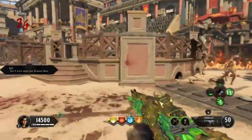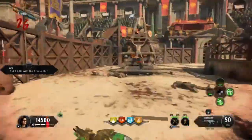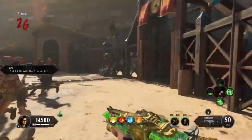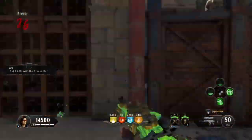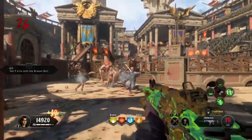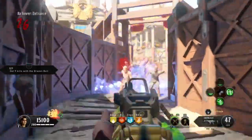Round 26 — we're doing good. Downs can pile up on you really quick though. Once you start getting into high rounds you can go down, get right back up, and then go down again in the next five seconds if you're not careful. The zombies track now — they don't follow, they track to where you're going to be, not where you are.